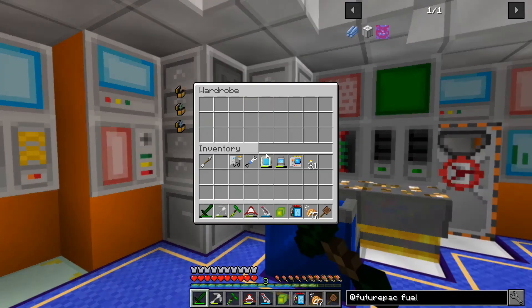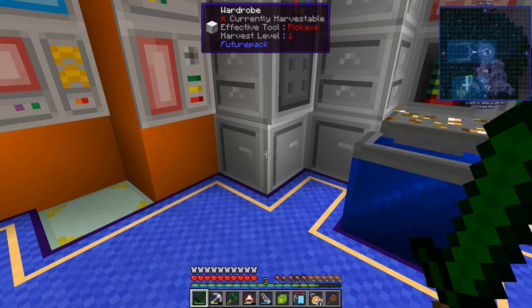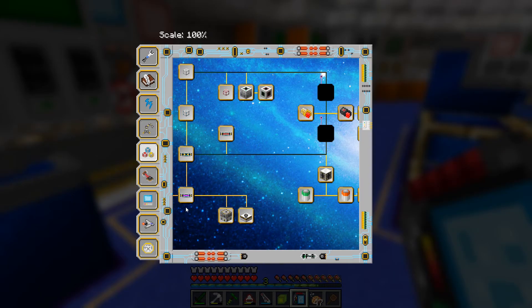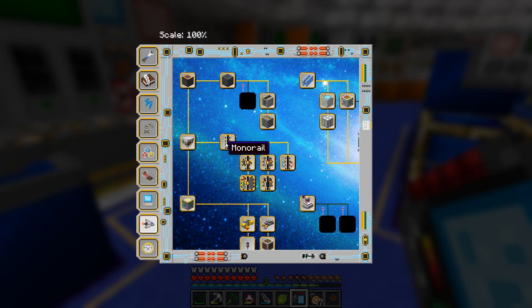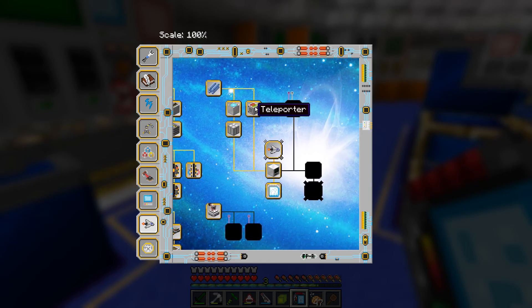I have some wardrobes — most of them are empty, except for this one where I crafted 40 thrusters. Not sure if that's going to be enough, but we'll see. We have some fuel tanks, we have the teleporter, and when you open the space travel screen here you can see everything. And the mining drones are actually quite cool — I'm thinking I'll set up something on the other dimension for them.